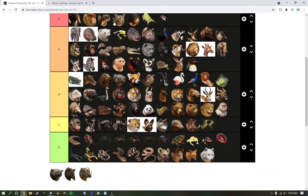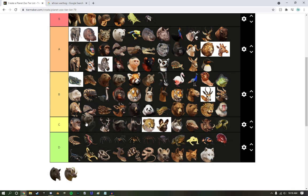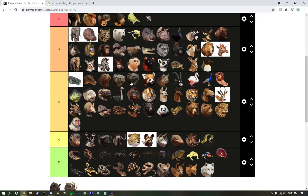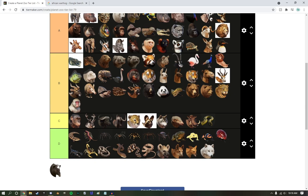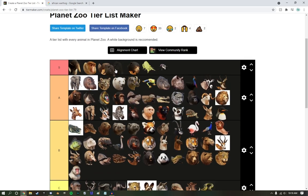Clouded Leopards — A tier. Two Binturongs — why do we have two? Are these the old versions? That's kind of weird. Babirusa — high A tier. I do love them. And Malayan Tapirs — all controversy aside, they're my favorite tapir.